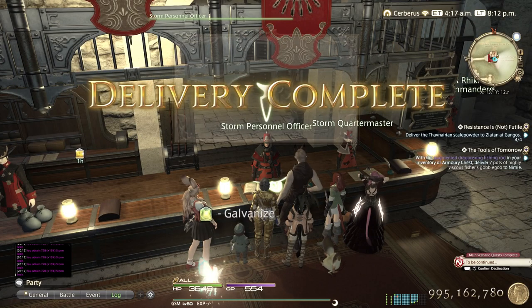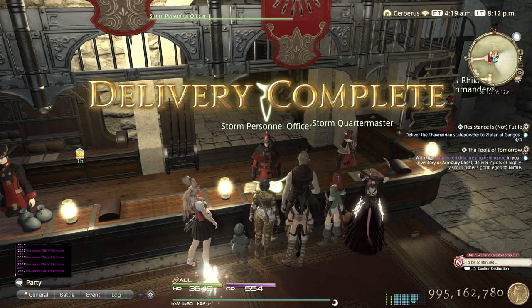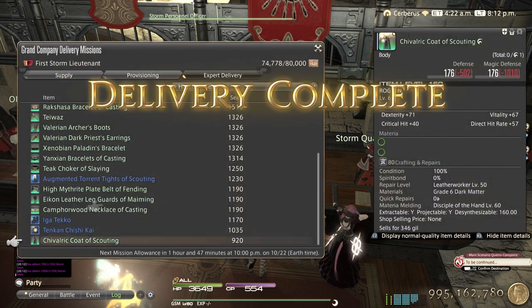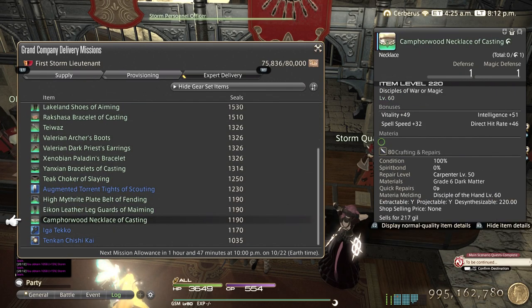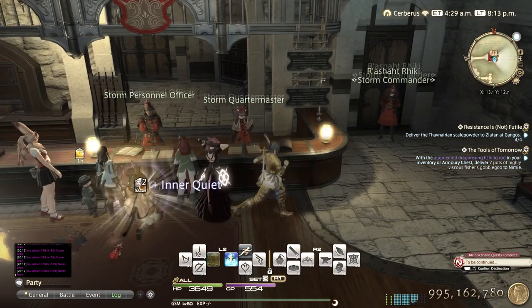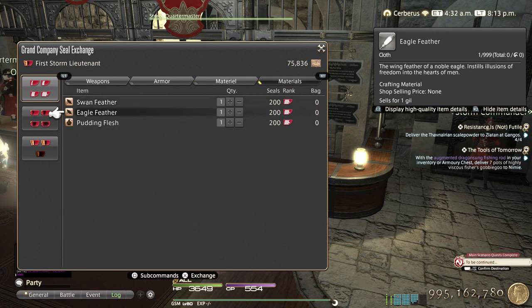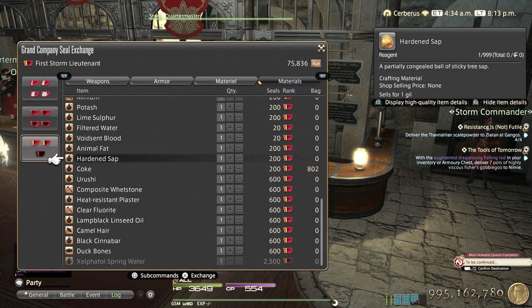This is a really quick way to farm ventures. It's also a very good way if you just newly formed a free company - expert deliveries rank up FCs really quickly. Quick venture is also really good to gain ventures, but this is just an alternative I want to share with you. And you may not even want this only for ventures - there are a lot of rewards from the grand company, like coke or hardened sap. From experience you need tons and tons of these for building submarines and airships, so you may want to use it for that as well.